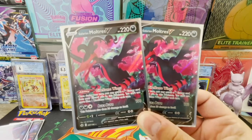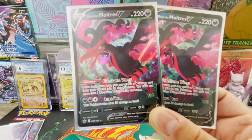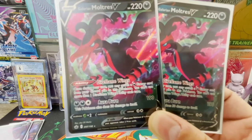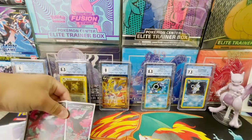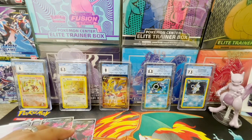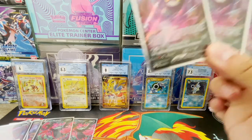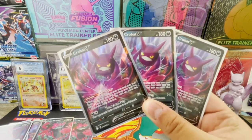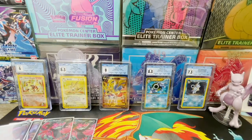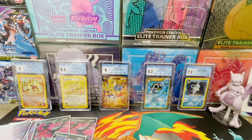This deck is very ability-heavy. Galarian Moltres V is a great staple for any dark deck due to its Dire Flame Wings ability — once during your turn you may attach a dark energy from your discard pile to this Pokémon. They don't stack, so it's a good idea to have two in your deck so if one is prized or knocked out, you still have the other constantly replacing dark energies. Another great staple is Crobat V — its Dark Asset ability lets you draw until you have six cards when you play it from your hand onto your bench, a great way to fill your bench with dark attackers.